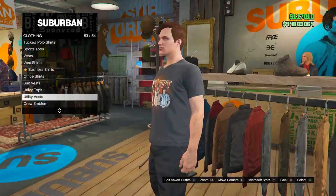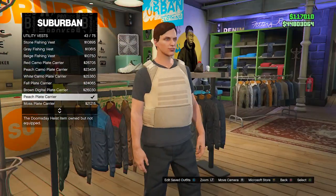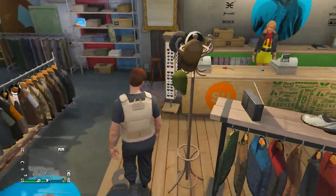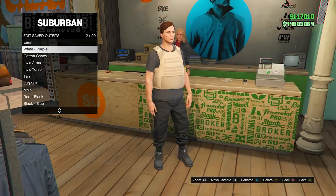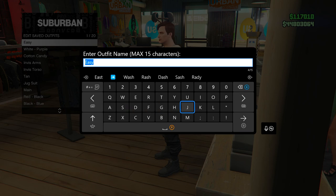Once you have that, go all the way down to utility vest and then scroll down to the peach plate carrier. Make sure you equip this exact vest and make sure it does go on your top without any issues. Once you've got that, go into the outfit section and save this outfit. Go into added saved outfits and make sure you save this outfit in slot number one — it has to be in slot number one.